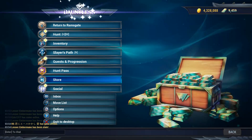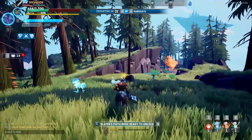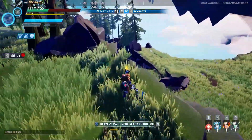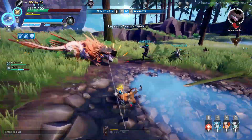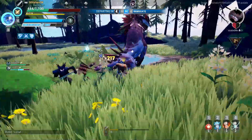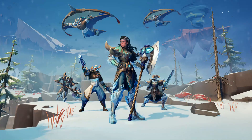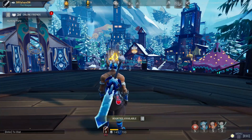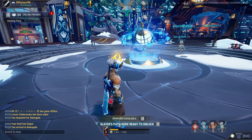You can choose to continue exploring the island or get back. I wanted to show you the glider — I had 20 seconds before departing. The glider depends on stamina. Because I chose to leave, someone else will join at this point in the hunt. They've made the hunt actually better — you can stay as long as you want and earn as much XP as you want.